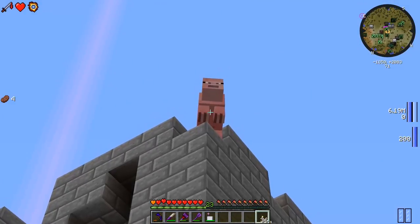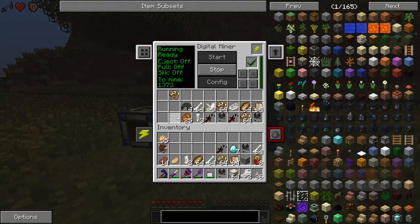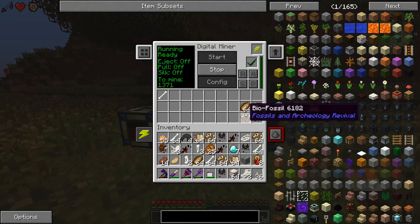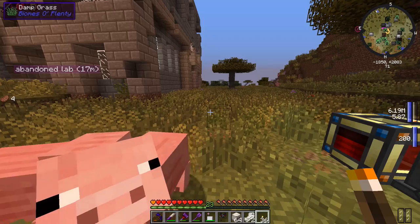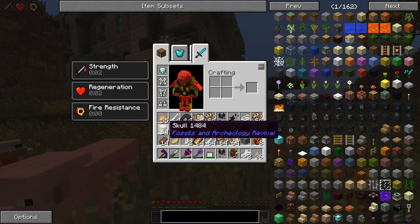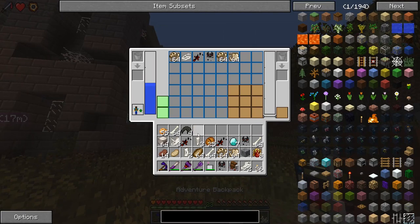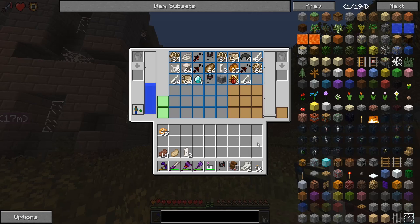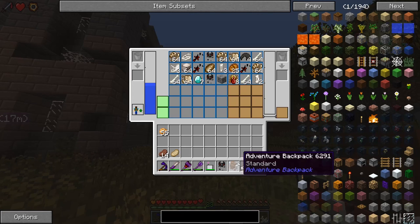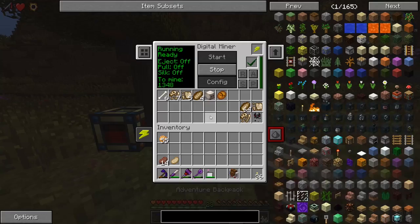The miner is completely filled up right now so I'm going to grab all. It mined a little bit of diamonds too because I forgot to tell it not to mine diamonds. We got a skull as well, so that's pretty good - at least 64 of them. Using this digital miner is so good, we're getting so much good stuff from it.